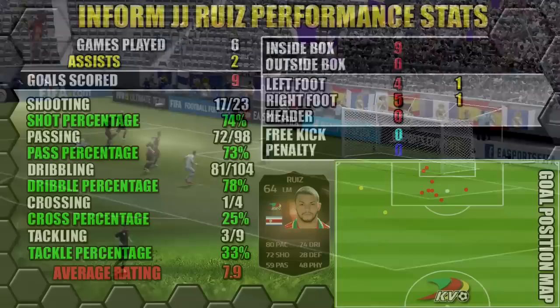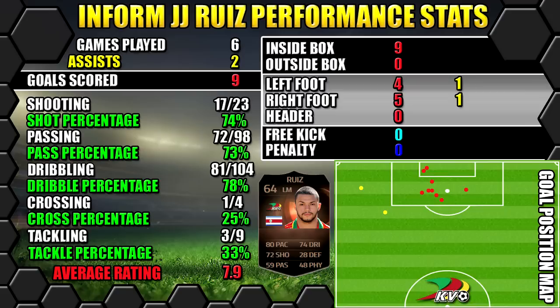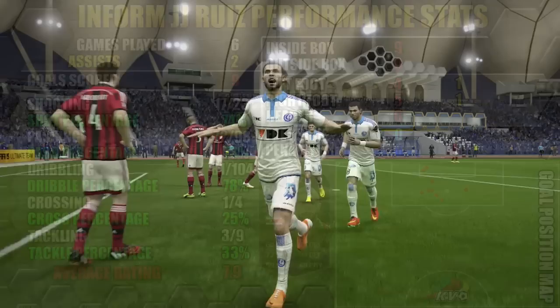Looking at in-form Ruiz's performance stats: in six games he managed to score nine goals and get two assists. All his stats are on the left, goals on the right, and the position map shows you where goals were scored and assists were created as well.